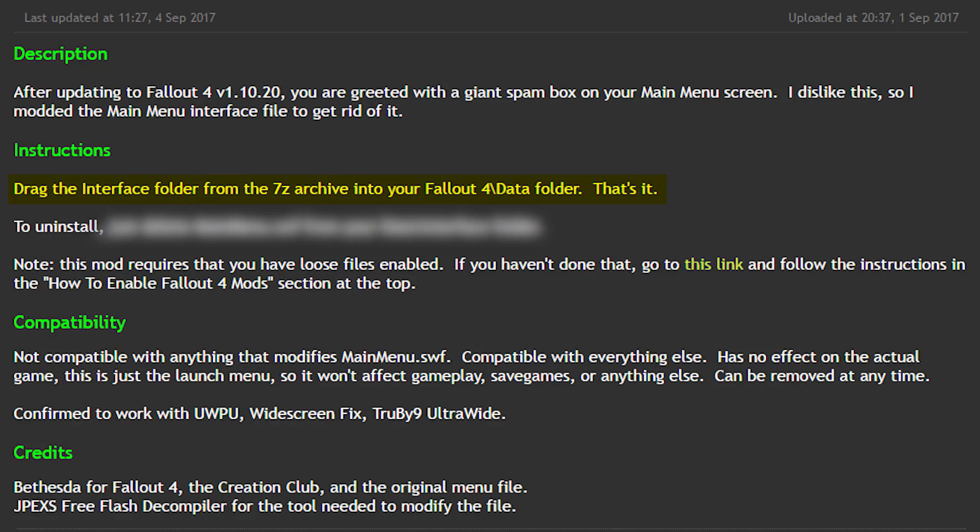I like the way you think, InakomaDial999. He's all like, "I'm a simple man. I dislike this, I get rid of it." All you have to do to install this mod is download the small file and drag the interface folder into your Fallout 4 data folder. Pretty simple.